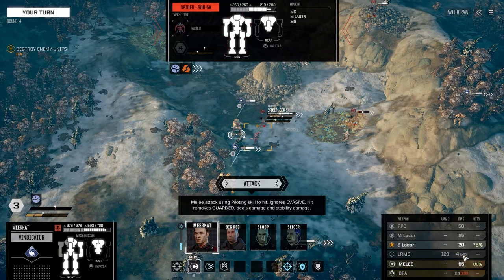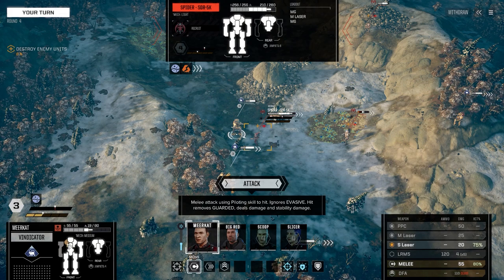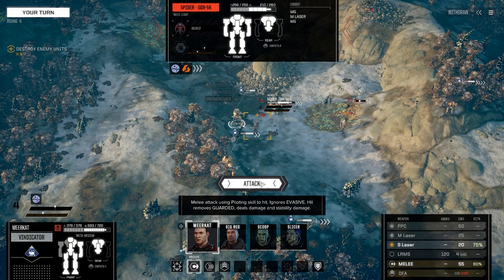We could get ourselves into a little fight here, which I think is not a bad idea. We've got a little short laser with the Vindicator. How are you doing for armor? We're getting a little bit low, and you seem to be the focus of everyone's attacks. So I think I'm actually going to pop Vigilance. What Vigilance will do, aside from getting rid of any stability damage — these little bars here are stability damage — any time it goes over this bit you become unsteady. When it fills up, that's when you get knocked over. So that will remove that, and it'll also grant an extra 20% defense. I think we're going to go ahead and do that, and we're going to melee as well as use the short laser.